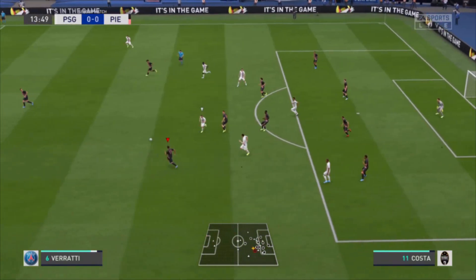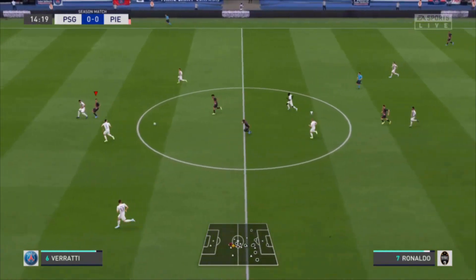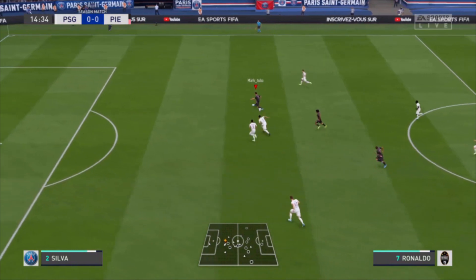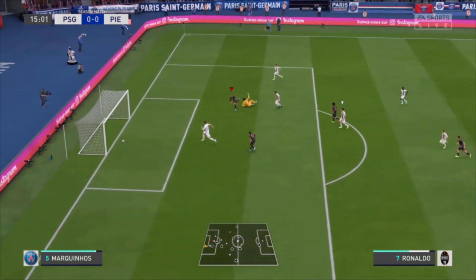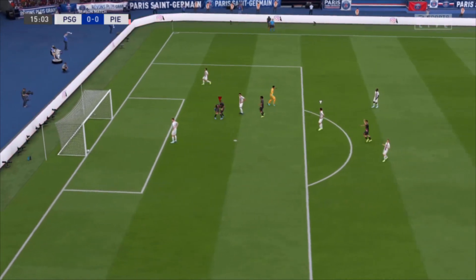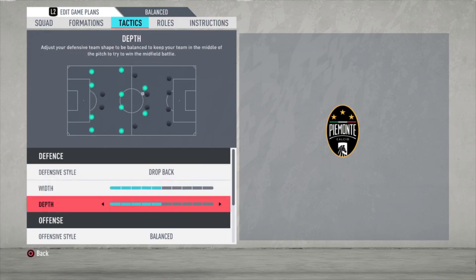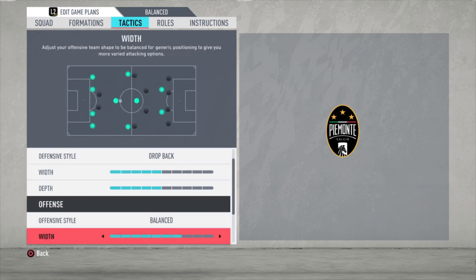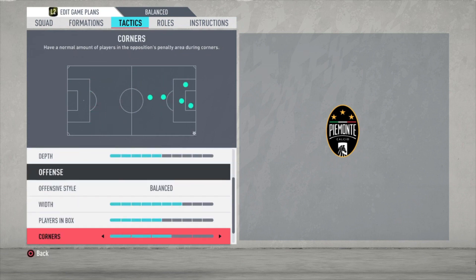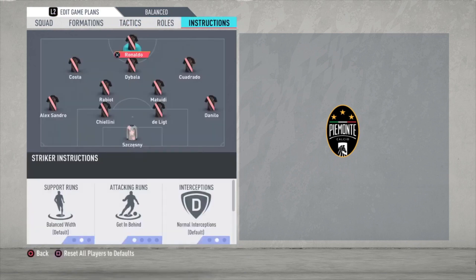Now the tactics. Here you can see a drop-back example — Costa with a great run, all the attackers are fast, and Ronaldo scores the goal. For tactics I use: defensive style drop back, width five bars, depth five bars. Offensive style balanced, width seven bars, players in the box five bars, corners and free kicks both three bars.